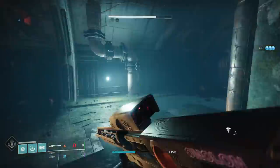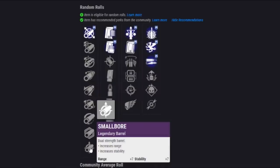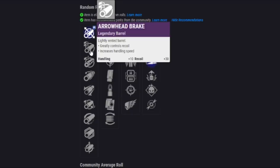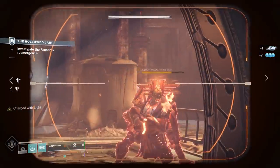Moving on, let's talk about its perks. Starting off, we have a pretty normal assortment of barrels. If you're going for a PvP roll, you want that range. And if you're going for a PvE roll, you're likely to go with something with more stability so you can land those follow-up shots, but it doesn't matter as much in PvE.